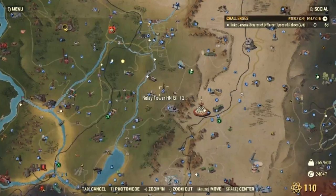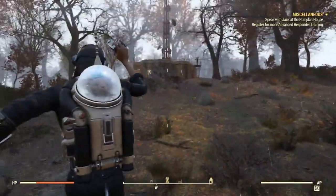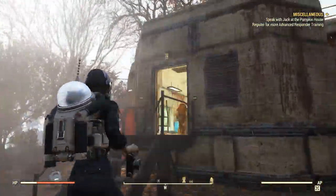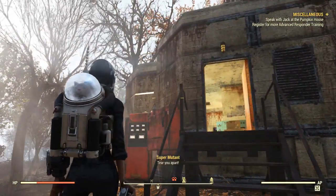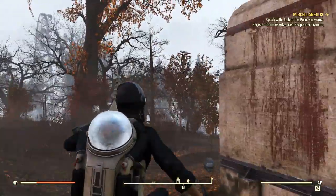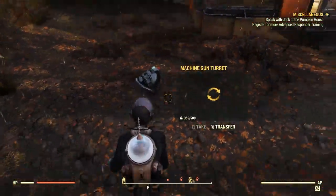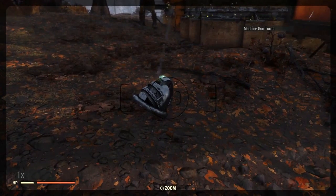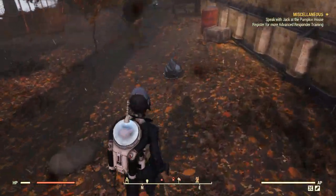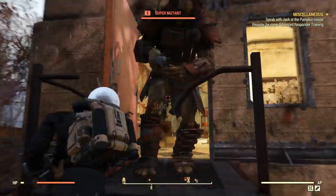For the last one — the turret — I usually take a picture of one of my turrets in my camp. But for those without a turret, you can come to this relay tower where you will usually find turrets on the walls. In this case they were down — someone killed them — but their remains on the floor still count if you take a picture. So one way or the other, you can come here and get your turret picture to finish the weekly challenge and earn these 20 free Atoms.